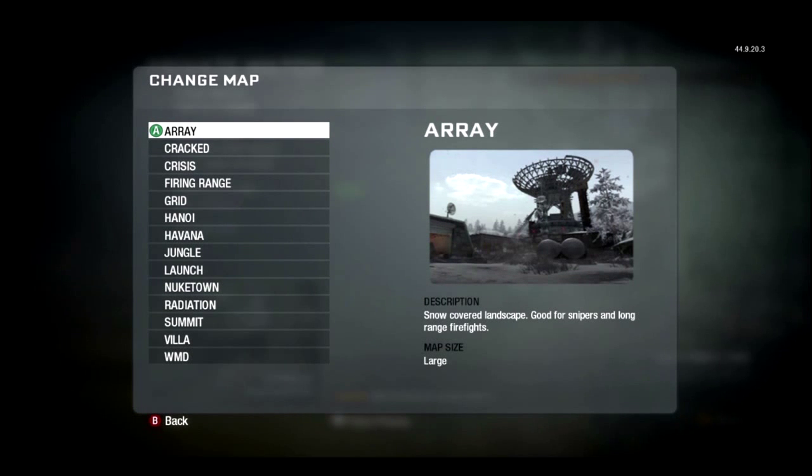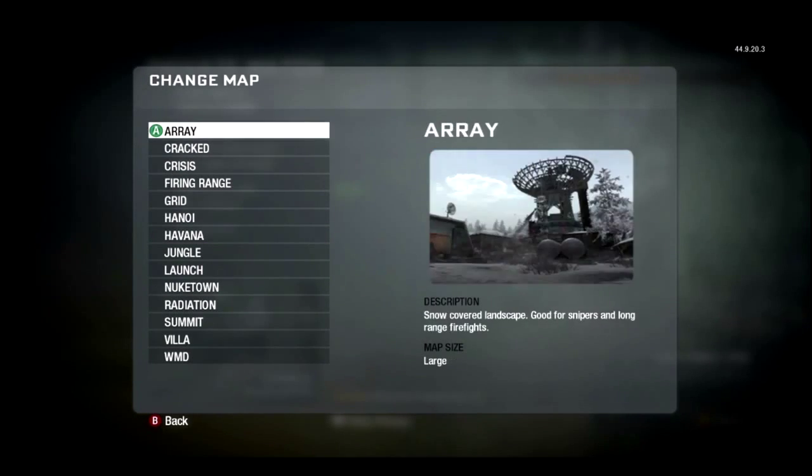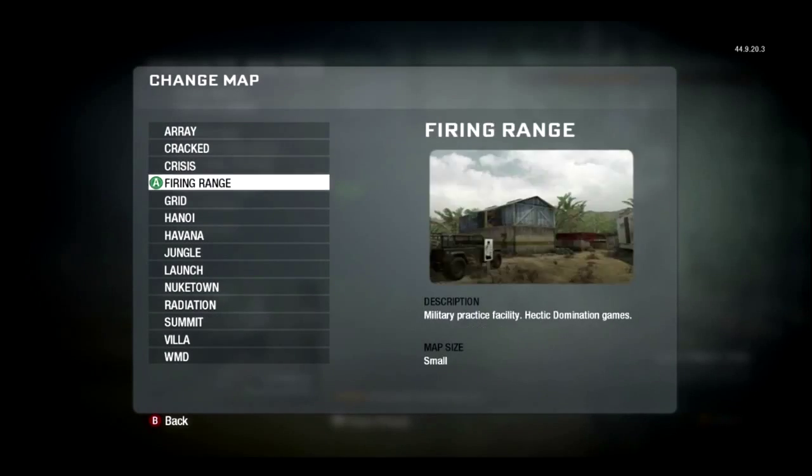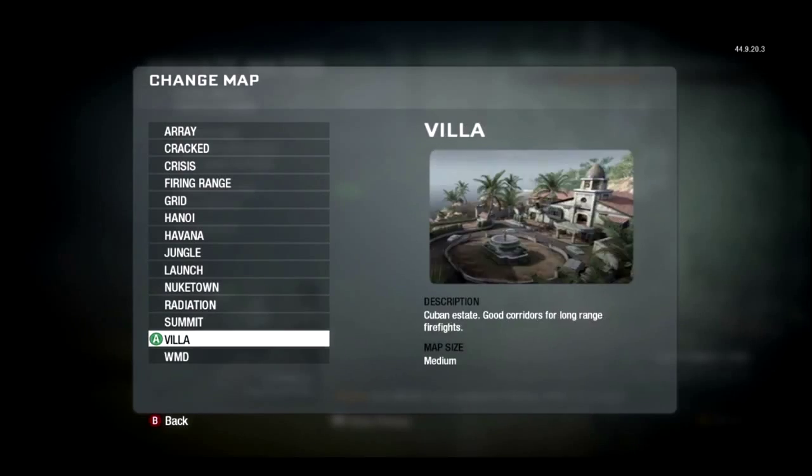This is a tutorial on where to place claymores — generally a tactical idea. I don't have any preference for a map right now, so I'm just going to close my eyes, keep hitting down at random until I feel like it's time to stop, and then I'll just choose whatever map that is and do one.